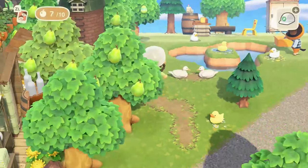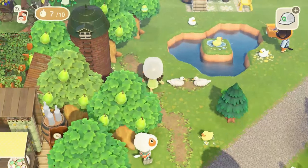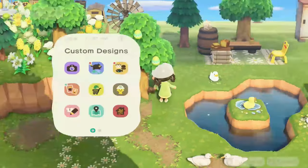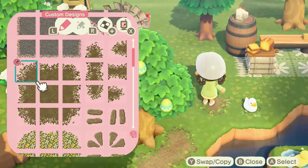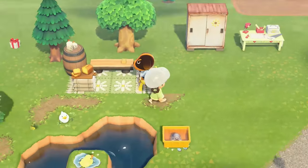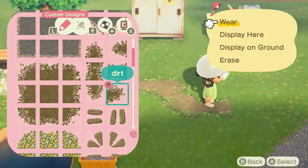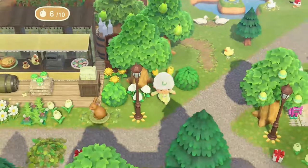I realized I downloaded two of the wrong pieces of this path — I changed it out and didn't bother to swap two pieces — so I had to go hunting down the custom code. I have 30 creator codes, which is a little bit ridiculous. I went through a lot of them to find the path I'm using, but we did find it and I was able to continue. I don't think I need to make another dirt path ever again.